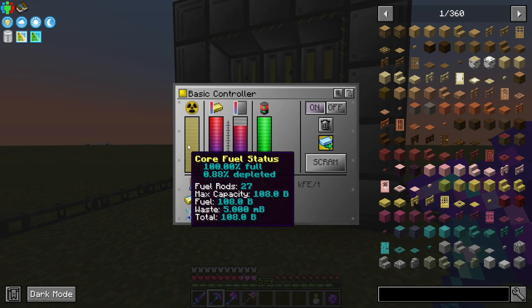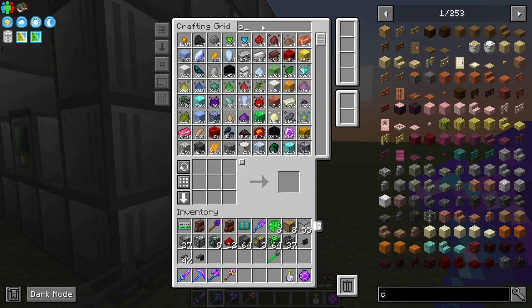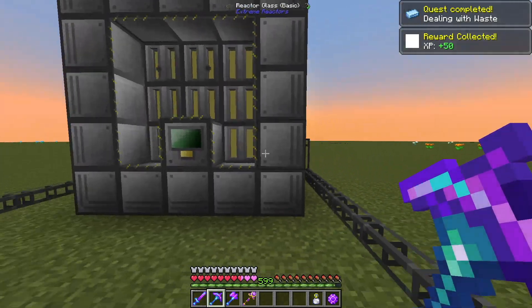All right, here comes our waste. It's at one millibucket currently, and that should have just sent the cyanide right into our system. There it is — our first cyanide ingot. So this does work.